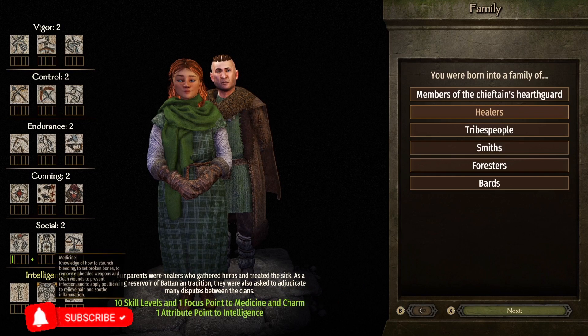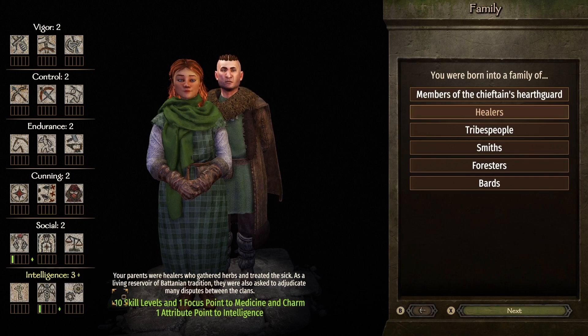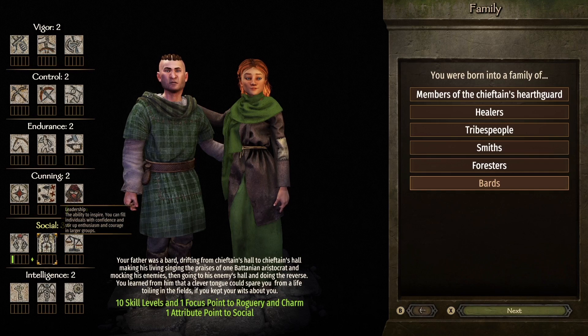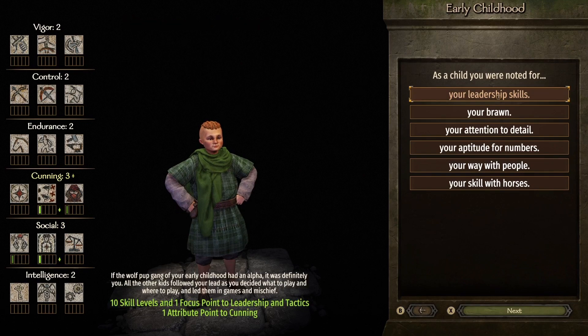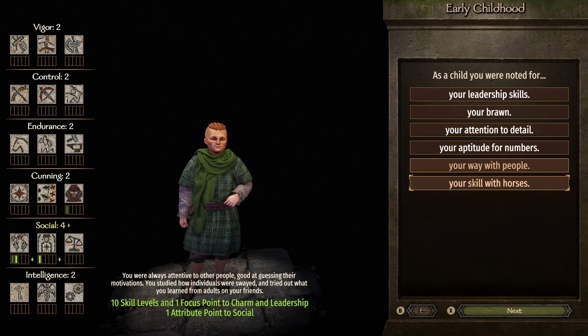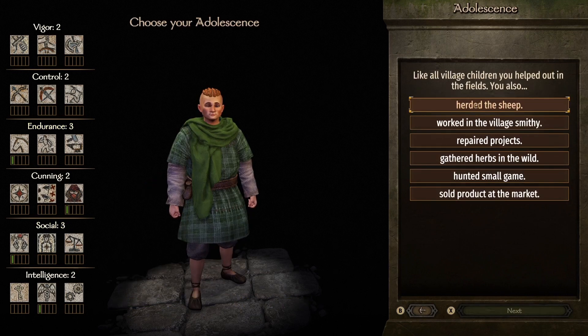Intelligence - starting off Intelligence isn't so bad. We also get a focus point into Charm. I quite like Charm and Medicine, though I do feel like it's a bit of a waste. Intelligence is a good stat to get a point in. Social again could be a very good point to pick because you've got Leadership, Trade and Charm. Now, two-handed weapons - no, I wanted one-handed weapons this time. And an Endurance point - yes, let's pick that.